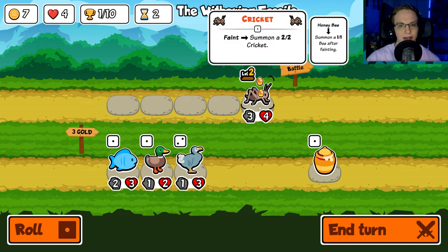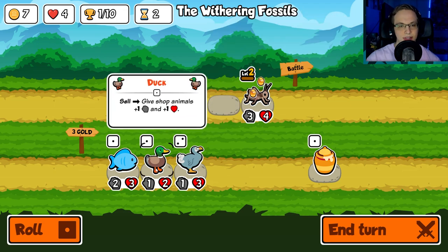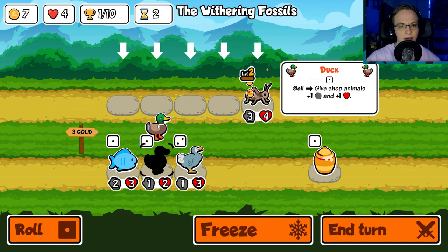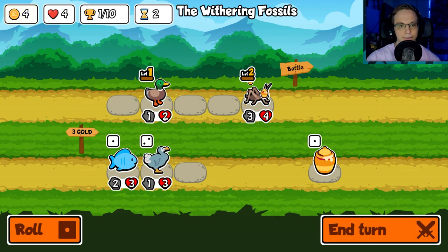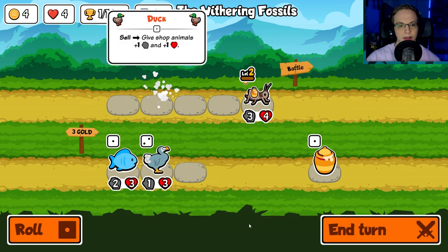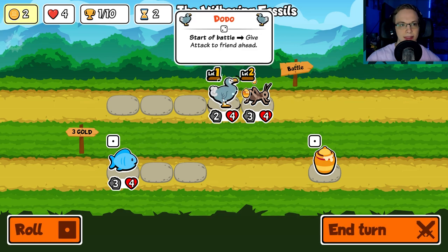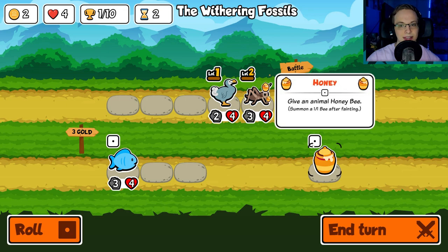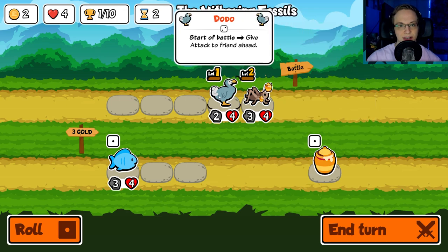Give attack to a friendly ahead of it — that's interesting. We're going to buy a duck and immediately sell it. We'll buy this duck — it's a 2-4, so it's going to give that. Level up: summon a 1-1 bee after fainting.